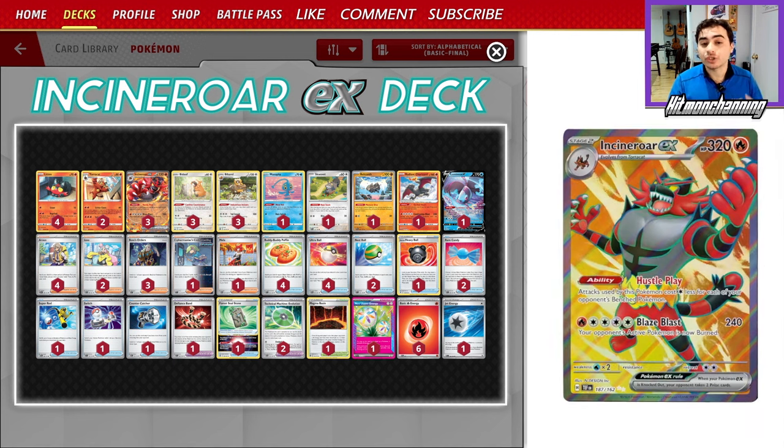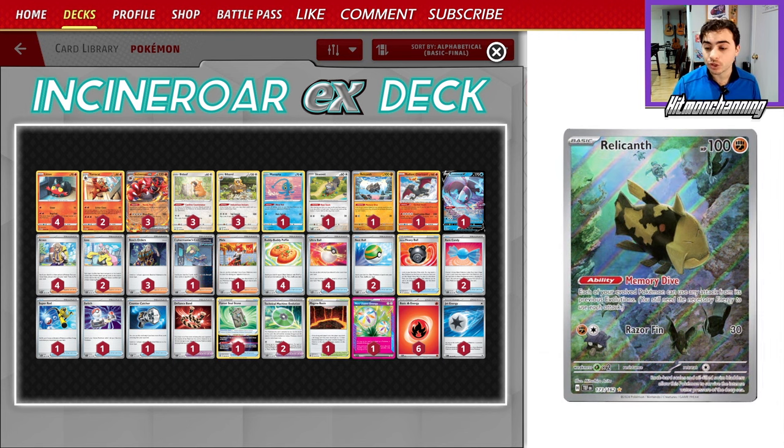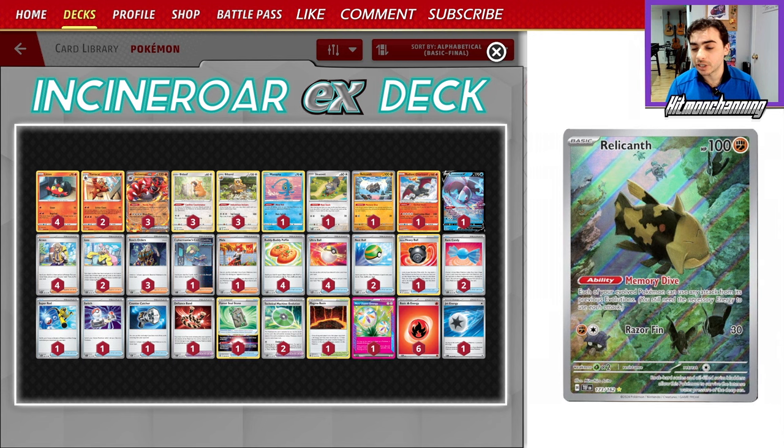Incineroar is a monstrous Pokemon with 320 HP, and you can use these attacks with Incineroar thanks to the brand new Relicanth, which has Memory Dive — letting your evolved Pokemon use attacks of their previous evolutions. That's why I think this deck has a lot of versatility.